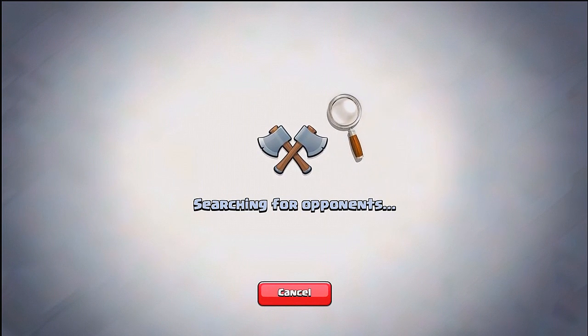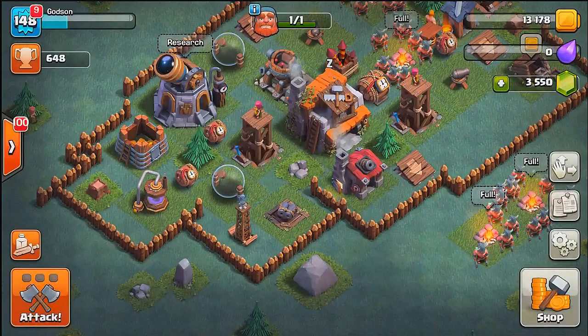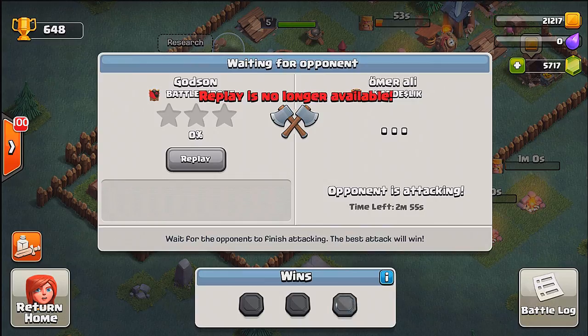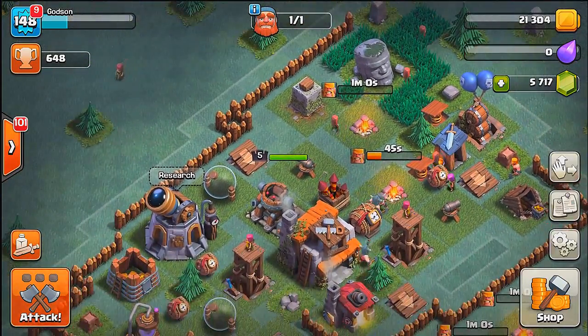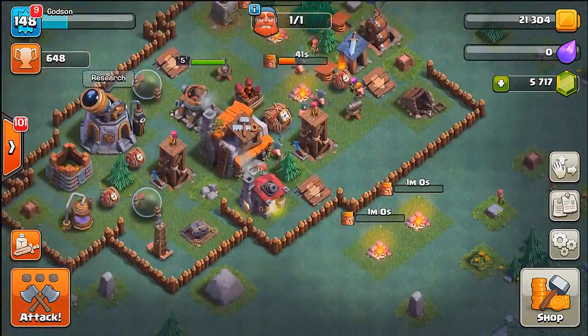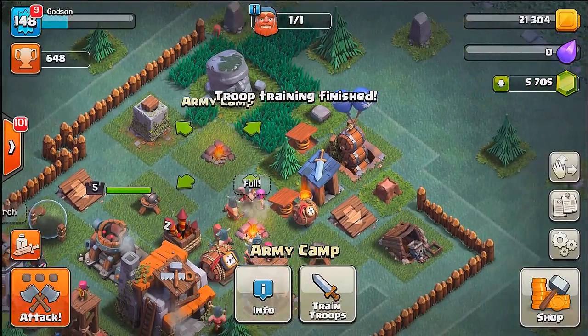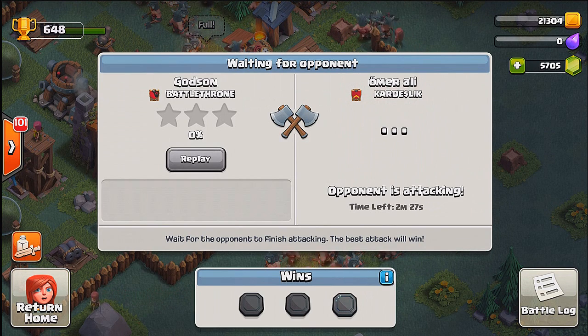Somebody's gonna get wrecked! I've got my full team of barbs - oh my gosh, lost connection again! I lost a battle that never even started and all my troops I gemmed up are gone - that is insane! Now I have to gem these back up. If you're going to kick me out of the game, at least put me back in where I left off. This guy is over here wrecking me and I can't do anything. Super Cell, we gotta change this!